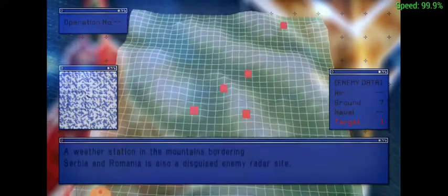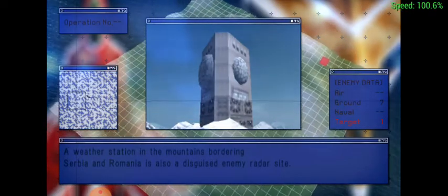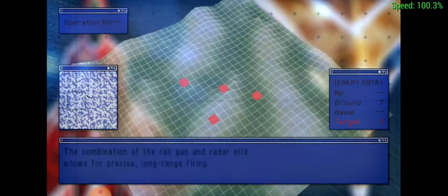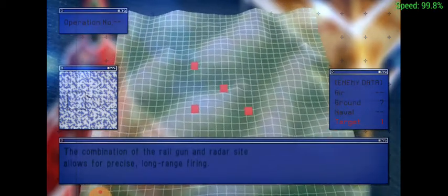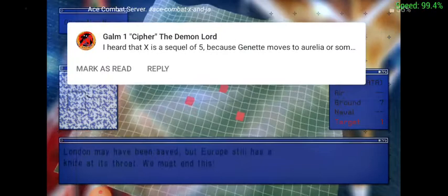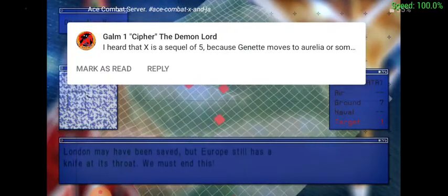A weather station in the mountains bordering Serbia and Romania is also a disguised enemy radar site. The combination of the rail gun and radar site allows for precise long-range firing. London may have been saved, but Europe still has a knife at its throat. We must end this!